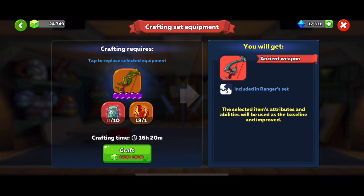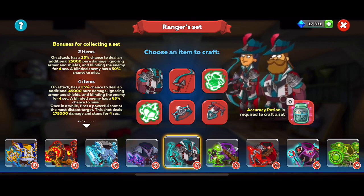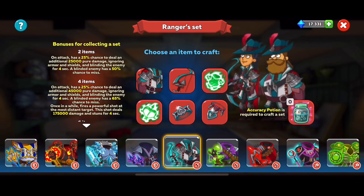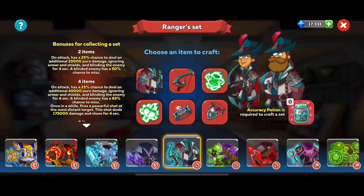All of that was to cover one ancient item. But the real power with the ancients or the set items is things grouping together. You're going to get a lot more power by having an ancient level item instead of a legendary. But also, once you start getting multiple items, things get better. You get bonuses for having more than one. So the first one is the minimal — for two items, you have an attack bonus, at least for the ranger set.